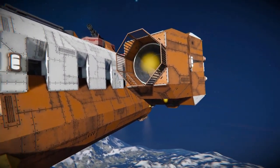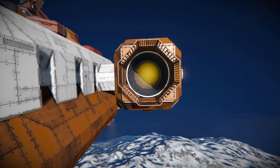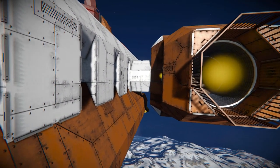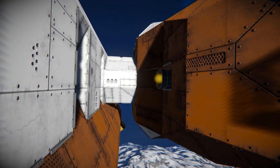Moving along to the thruster pod - this has made some very good use of barred window blocks just acting as decorative pieces to cover up the end of the nozzle. That's been joined onto the ship by a white section, and we can see another small hydrogen thruster to help out on the left and right.